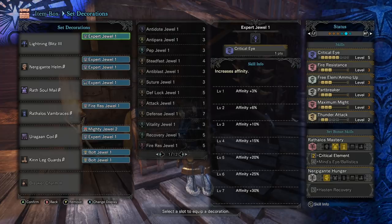Notice we also have two levels of Thunder Attack. You only need two levels despite it going up to five. If you test it in the training room you'll see it has diminishing returns and drops off almost completely after level three. Level three barely makes a difference, which is why we don't worry about it.